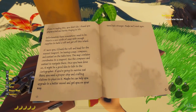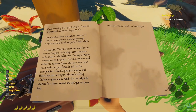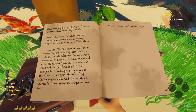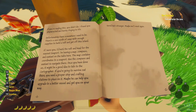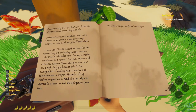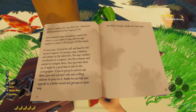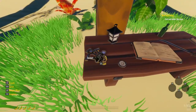'If I were you, I'd build a raft and head for the nearest seaport. I'm leaving a map, compass, and a sextant on the table. The map contains coordinates to the seaport. Use the compass and sextant to navigate there. Once you've done so, it might be a good idea to talk to the cartographer. If you're going to survive out there, you need a proper ship. Maybe he can help you upgrade a better vessel. Good luck, stranger. Maybe we'll meet again.' Not if I die — we will not meet at all.